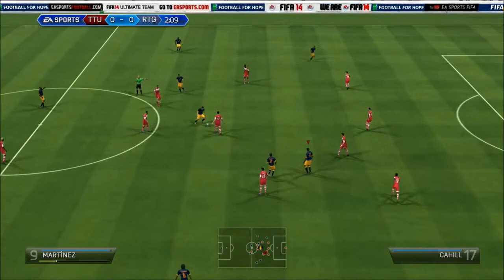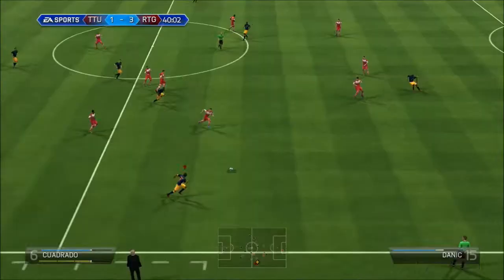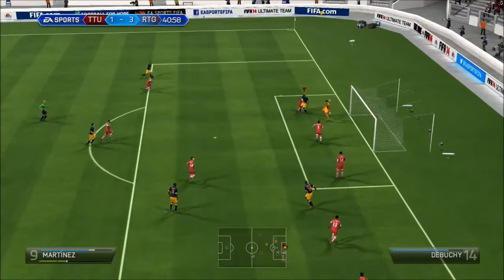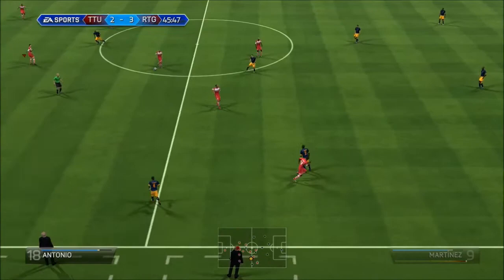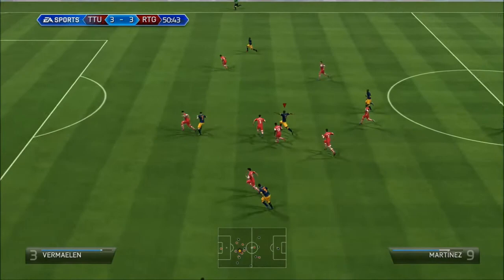We start off with a tidy assist from Jackson Martinez, as he thought quickly and passed the ball. His heading is so good — really good at heading in game, there are like four headers at the end or something. He's extremely good at headers and has very good pace for a striker at 84.